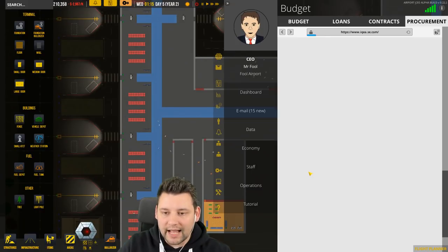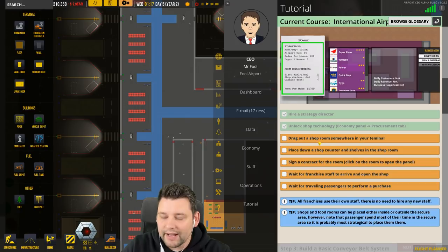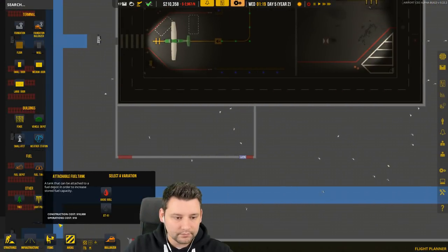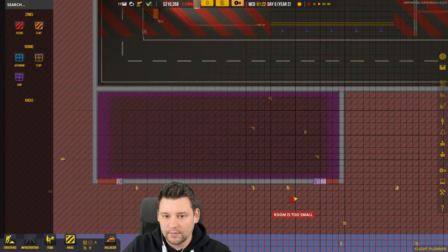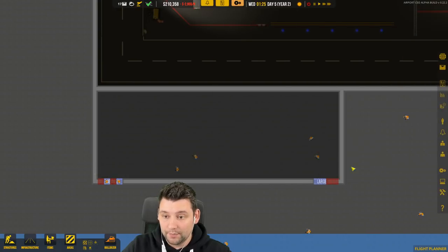While they're doing that, what do I need to do next for the tutorial? It says drag out a shop room somewhere in your terminal. Let's go to areas — ooh, the shop's pink, nice! Let's make this nice and large — boom. There we go, we've got a pink store. Now I need to place down a shop counter and shelves in the shop room.